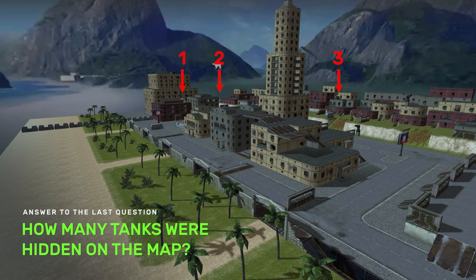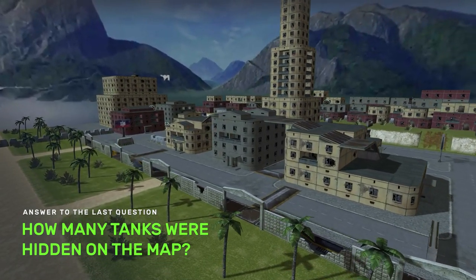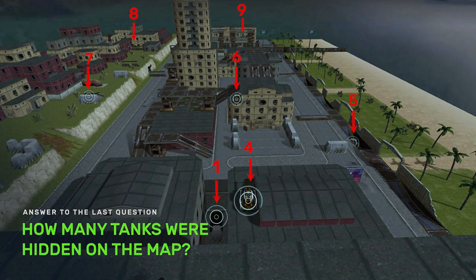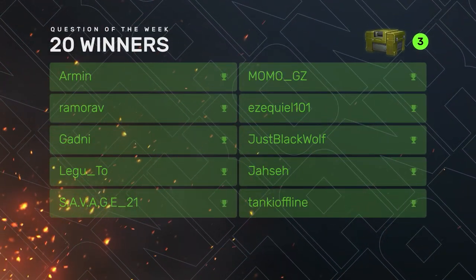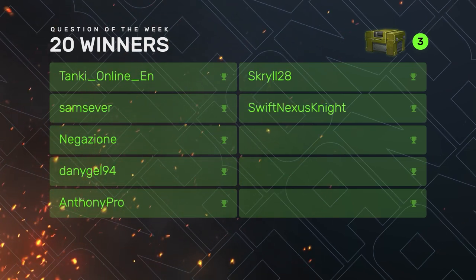Last time, you had to guess how many tanks were hidden on the map. The correct answer is 9 tanks. Congratulations to the winners! And here's the next question.